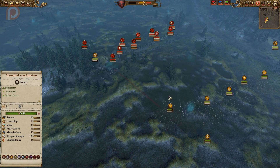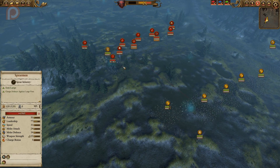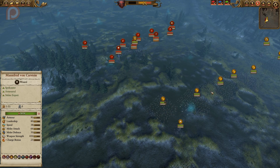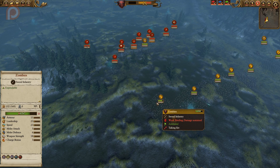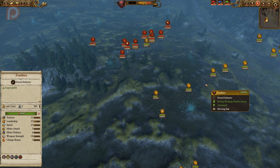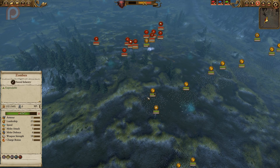The Crossbowmen do open fire as soon as I'm in range, so I send the Felbats in to engage and prevent that opening fire, because any damage done now — as useless as Zombies are — for this tactic to work out, I need the frontline to actually engage properly. Without that, there is no Oblique Order.